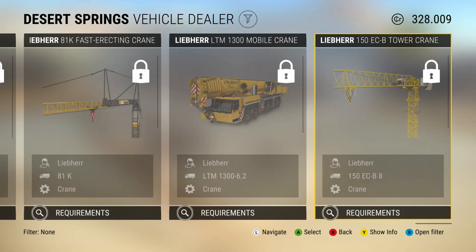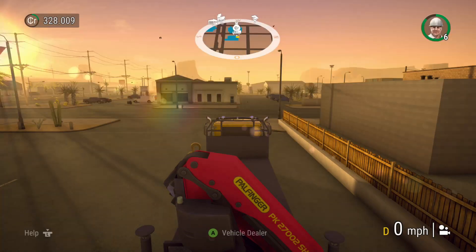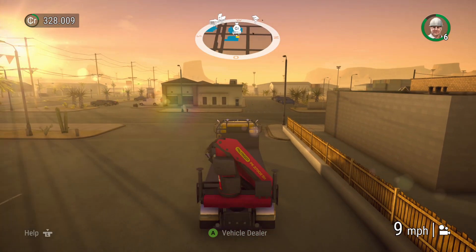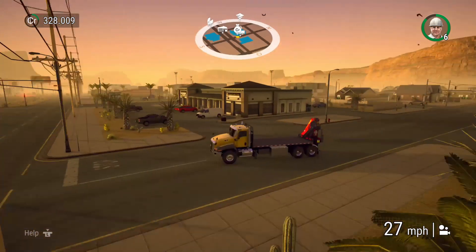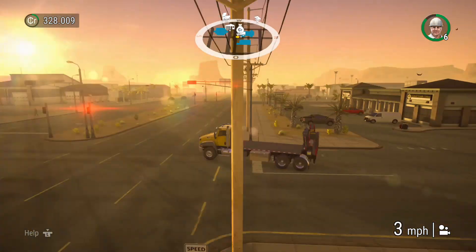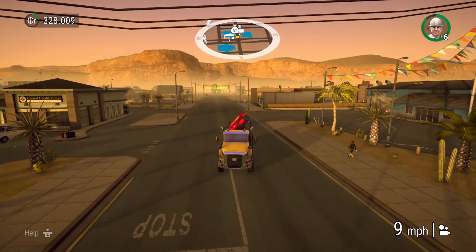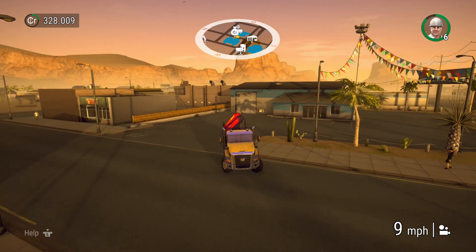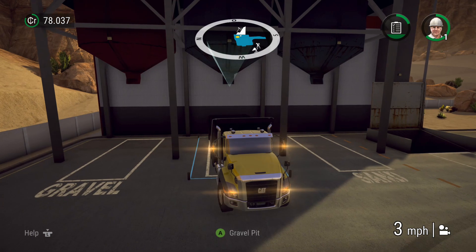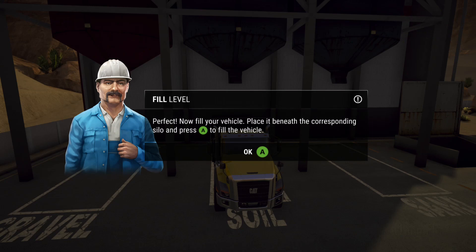On the camera settings, I prefer the orbit camera. The tracking camera snaps backwards and forwards depending on what you're doing, and for some of the precise vehicle placements while doing jobs that makes it very awkward. With the orbit camera I can position it where I want and it basically stays put. What you're actually going to be doing is taking all kinds of jobs.